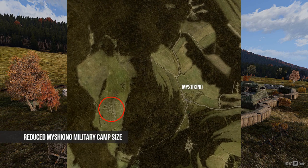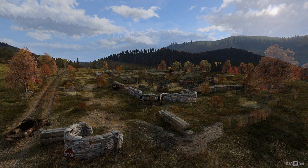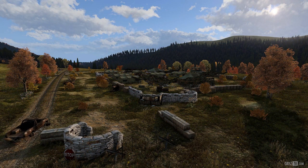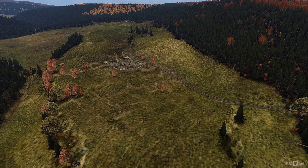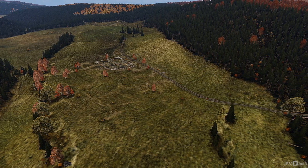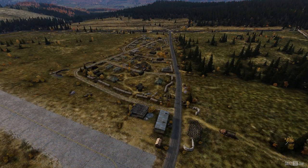Next up we have Mushkino Tent City, which I'm sure all of us should know where it is by now — it has been reduced greatly, which of course allowed for all the other military camps around Chernerus to be implemented. Though it does look a little sparse now, I'm sure we'll get used to it pretty quickly, and when that new visual fidelity overhaul comes in 0.62, the surrounding wooded areas are going to look super fine.